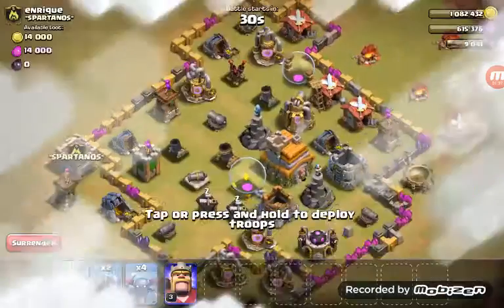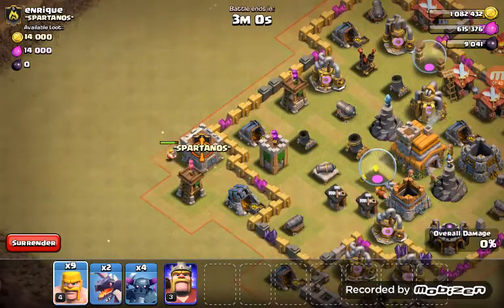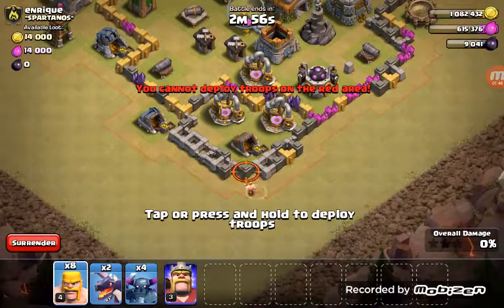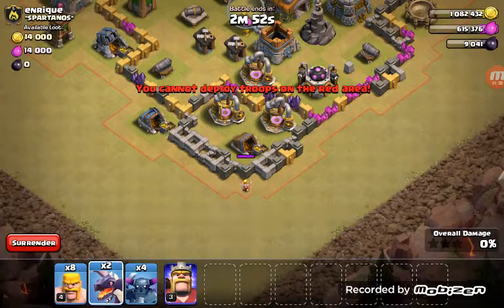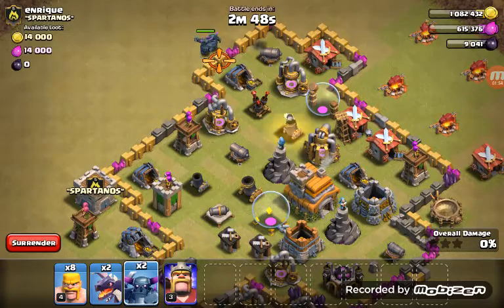How many dragons do we have? We have two dragons, four PEKKAs. Nobody gave him anything. So let me make sure they can knock it. I'm going to get everything distracted over here.